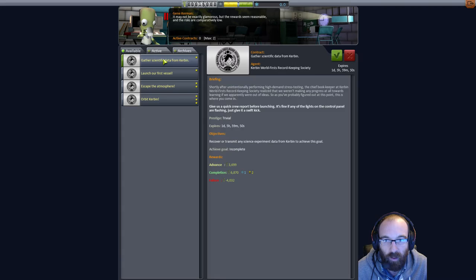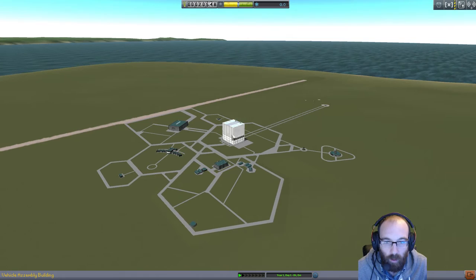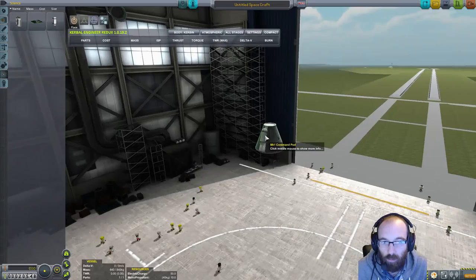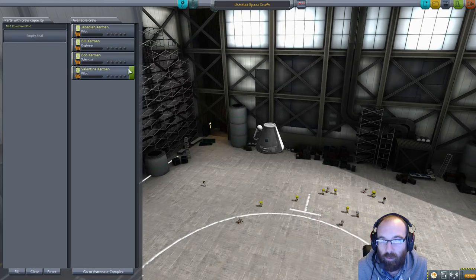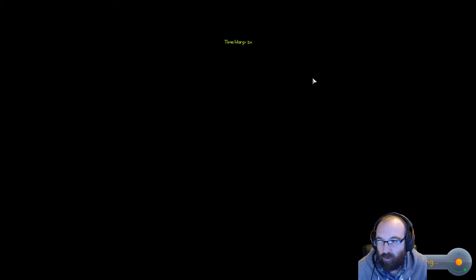Right, so gather scientific data from around Kerbin — that's a nice easy one — and launch our first vessel. We can grab those. We can only do two at the moment, so we'll grab those. Straight away we'll go to the VAB, grab our science module, stick one of those on there — that's all we need. We're not even going to take off. We're going to put Bob in, not even going to save it, not going to add any engines. Just going to launch it and grab some cheap, easy science.